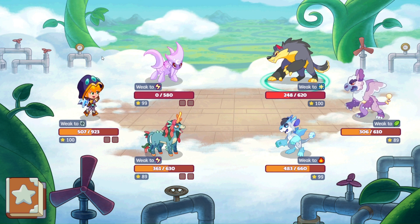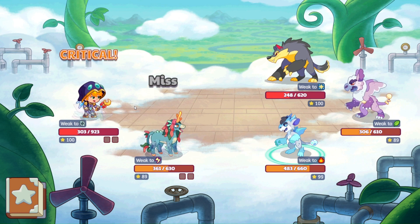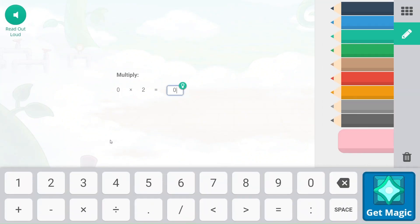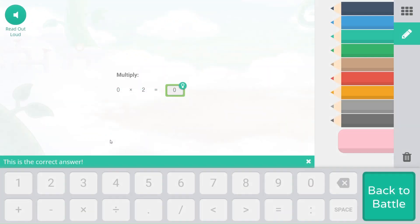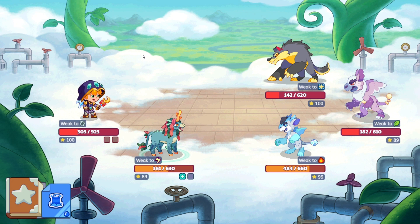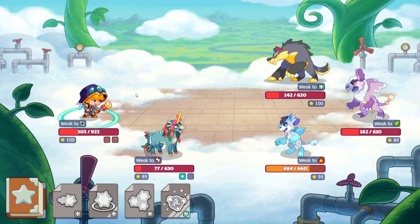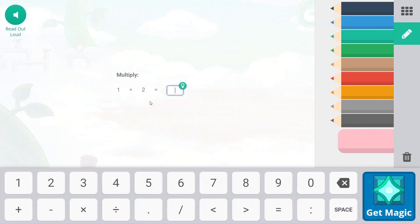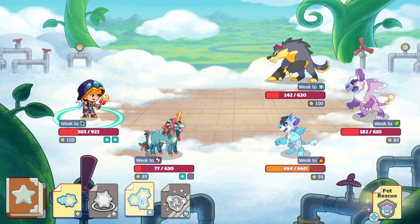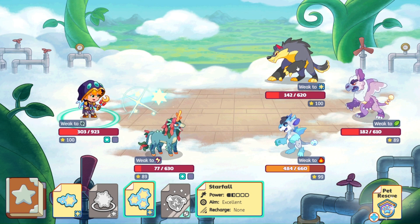That's going to hurt. This is not going to turn out good, I don't think. Zero times two — that is going to be zero. Let's go ahead and try this trample again — it only hits one again. One times two — that's going to be two. So we can use this over and over again. Let's take care of you since you're weak to astral magic.